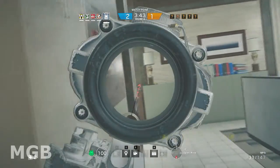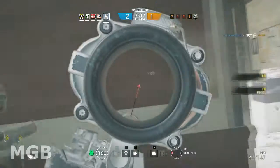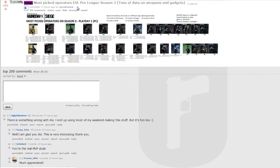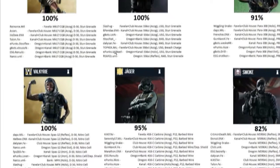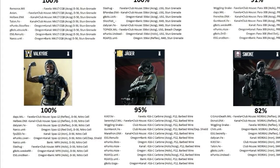The gun variety in Rainbow Six Siege enables many styles of play, but the current scope design sadly works against this concept. This recent Reddit post about weapon and attachment usage stats in the pro league shows it again. Everyone uses the ACOG, and that's fine, but when you're aiming down the sights in Rainbow Six Siege, pretty much all you can see anymore is the scope. This causes what I would like to call ACOG Fatigue.